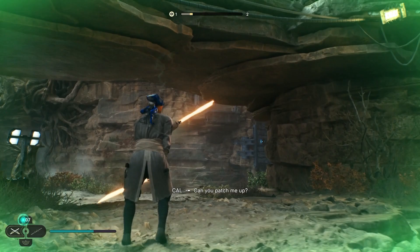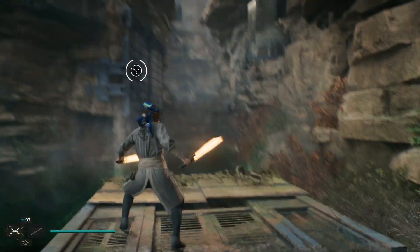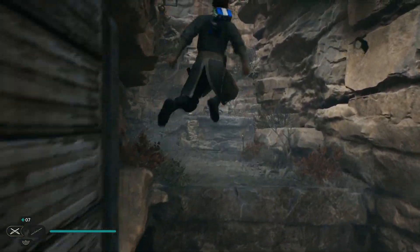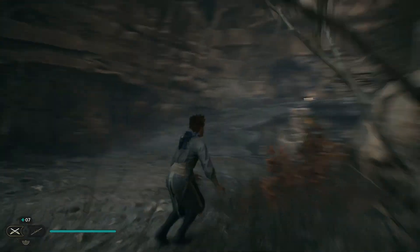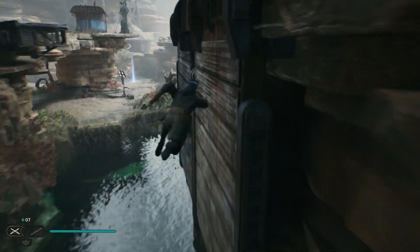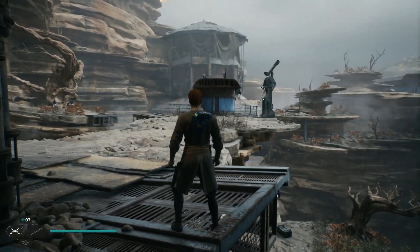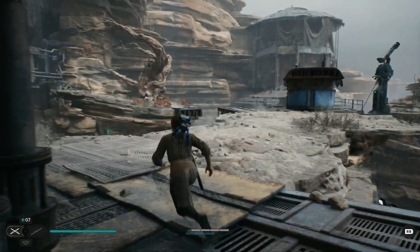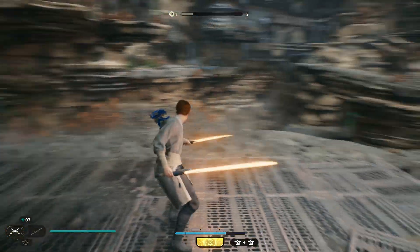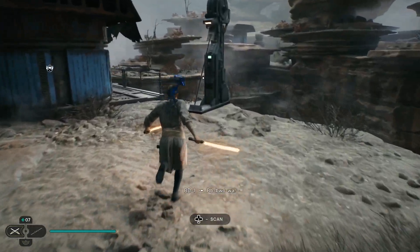Now we're gonna head this way. I think maybe we double back now - that gets us up here. We've got a chicken to kill and then we've got a shortcut over here, very nice. And BD wants to scan whatever this is.